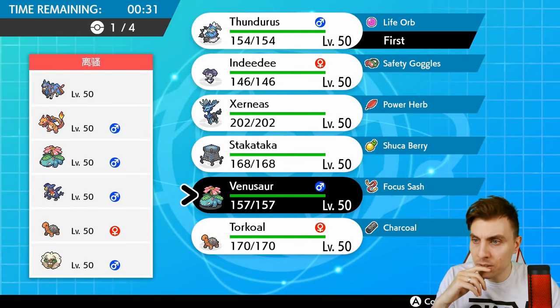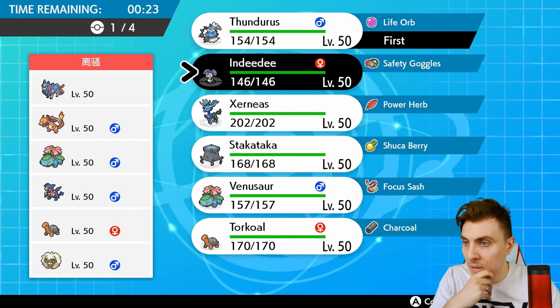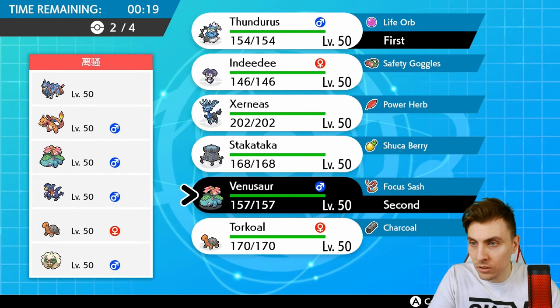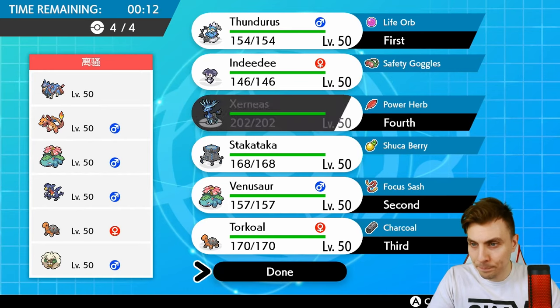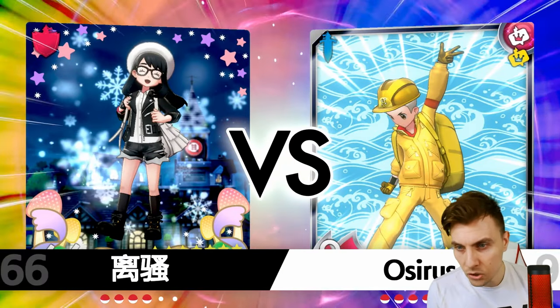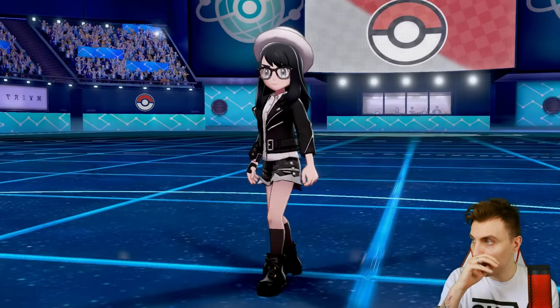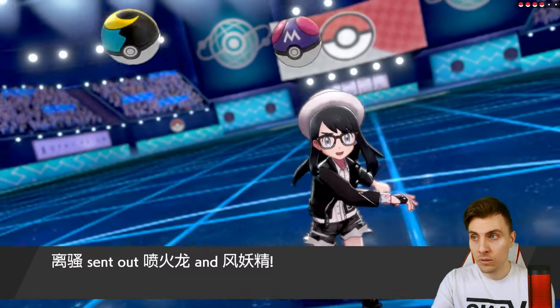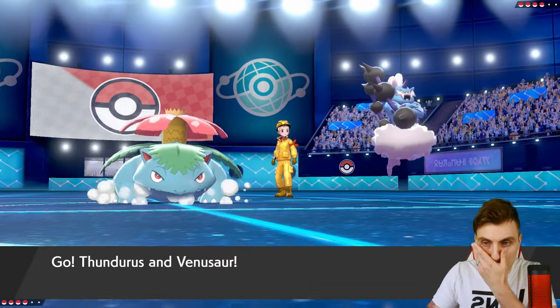Trick Room here for us isn't too bad, but it's a little tricky with Torkoal knowing we haven't got a Rock STAB. Thunderous is honestly our best option here. Venusaur could be decent but not against Charizard. Venusaur does have Sleep Powder - that could give us some options - but we've got to worry about Safety Goggles on Charizard. I'm going to bring Torkoal in the back; I think Venusaur and Torkoal could be a really good mode for us in this one.